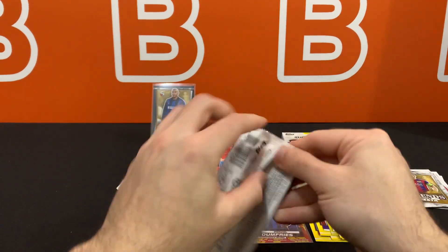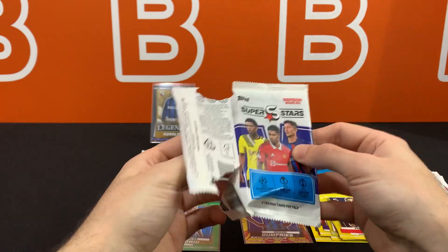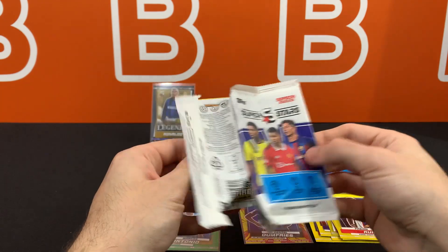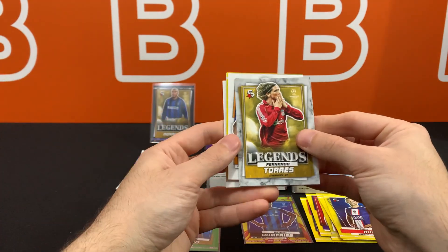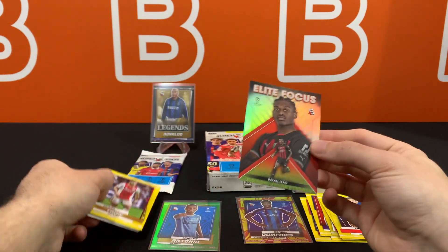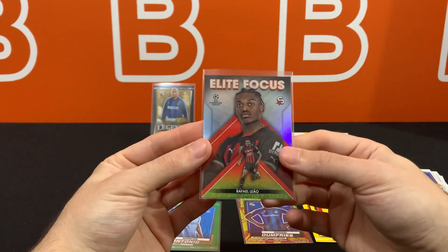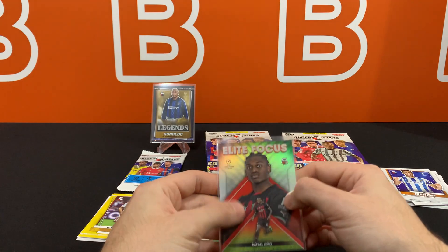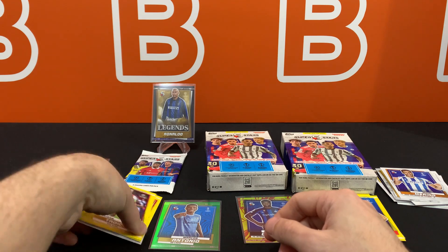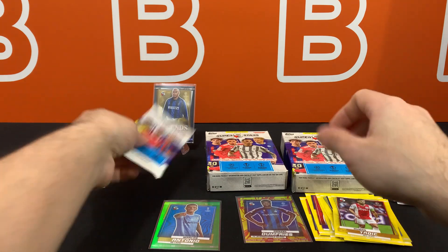Pack number three. The feel of these packs actually is not like your typical soccer sets — they have kind of a semi-waxy feel to them. We are in a junk wax era 2.0 in a way. And there's our Elite Focus insert — not too rare, not too common. You can expect to see these a lot in terms of foil inserts, and they are kind of thicker than the typical insert. We got three more yellows and two base as expected.